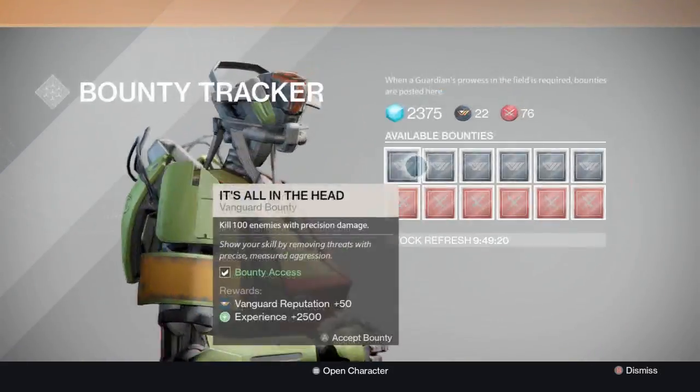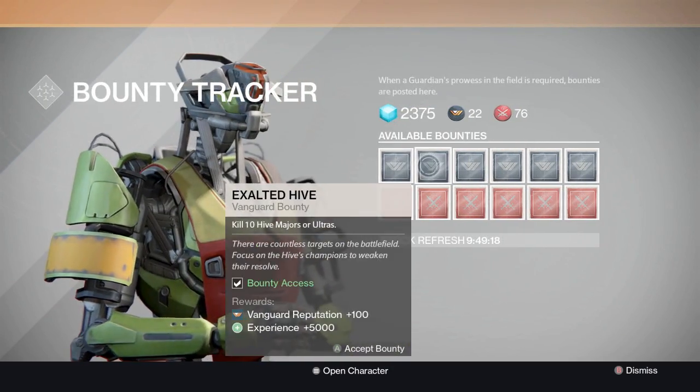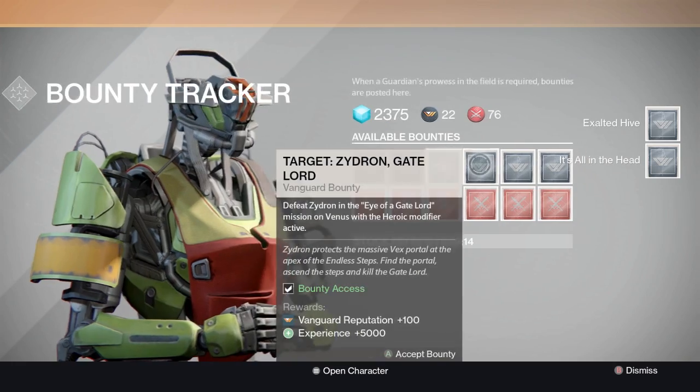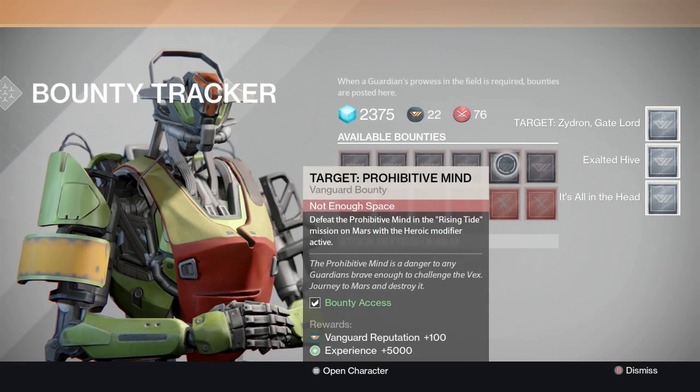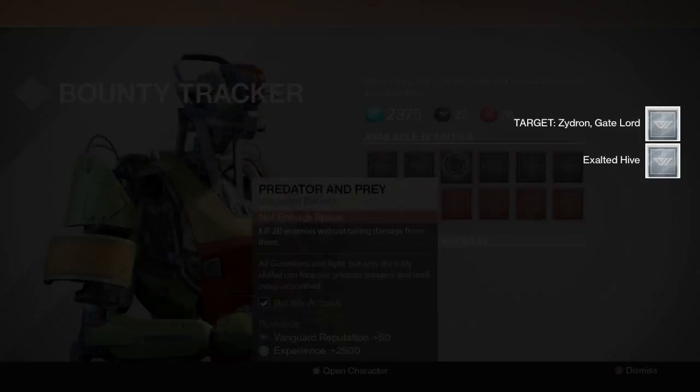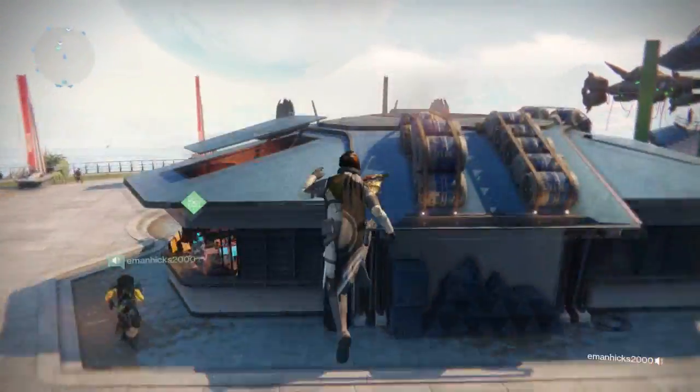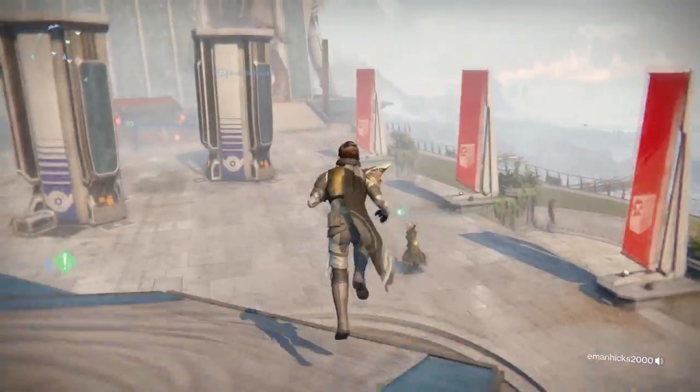They fixed a bug where equipped items did not receive experience from completing missions. They also fixed a bug where the Black Garden level 30 featured story was incorrectly listed at level 28. And lastly, they fixed a bug where heavy ammo consumables were not available for purchase from Xur, so Xur will always be selling heavy ammo consumables.